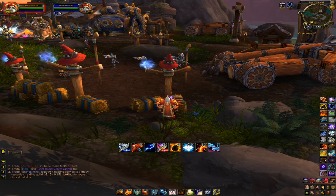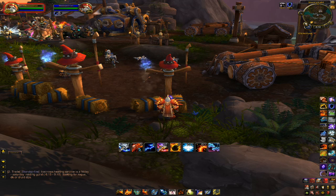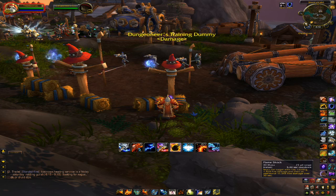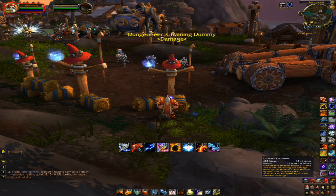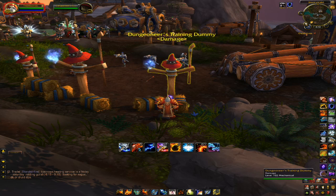Now I'll show you the basic rotation and priority system for Enhancement Shaman, and then the advanced tactics and other moves you can use to maximize performance. Your basic priority system: keep Flame Shock up, use Lava Lash on cooldown, use Storm Strike on cooldown, use Unleash Elements whenever it becomes available, and use Frost Shock if there's absolutely nothing else you can do.